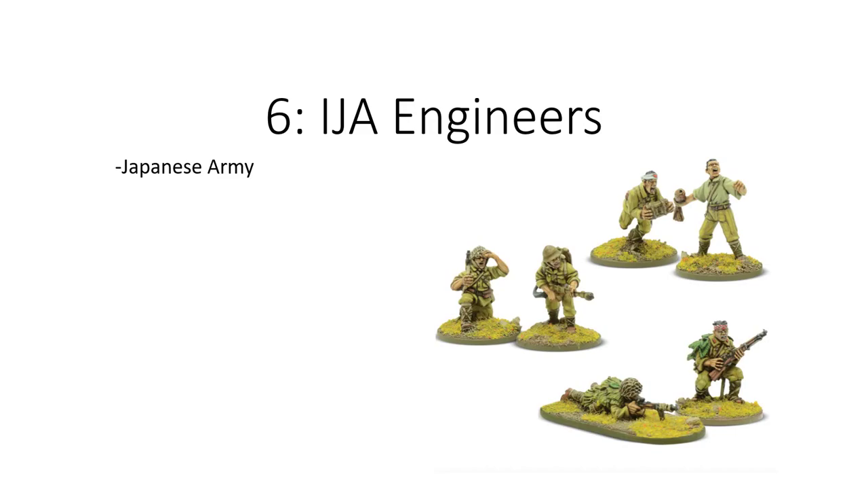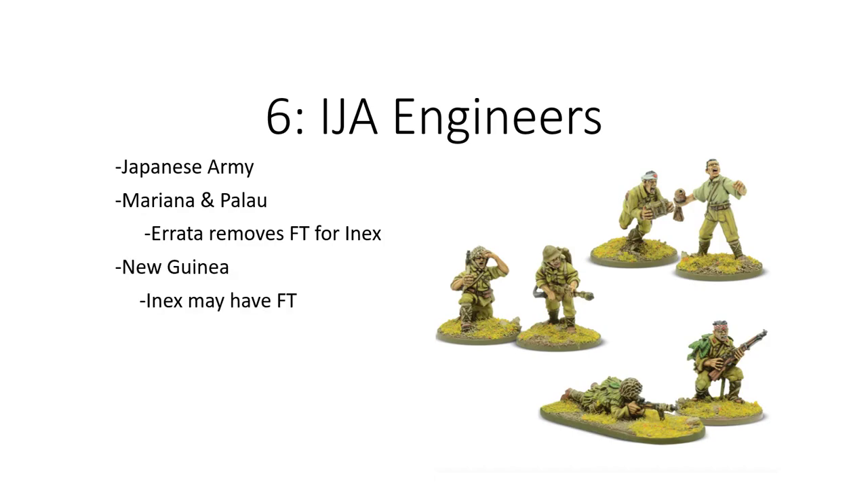At number 6, IJA Engineers for the Japanese Army: in Marianas and Palau there was an errata that removes the flamethrower option for inexperienced. But the New Guinea book, which has the exact same entry, doesn't — inexperienced in that case may have the flamethrower. In fact, it's the only case where an inexperienced engineer squad can have the flamethrower.